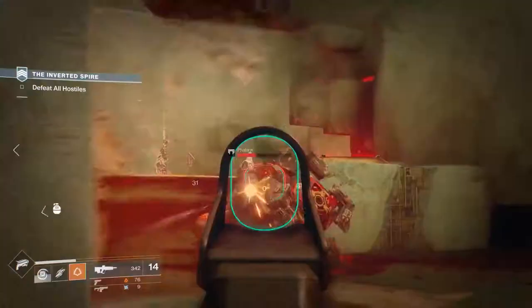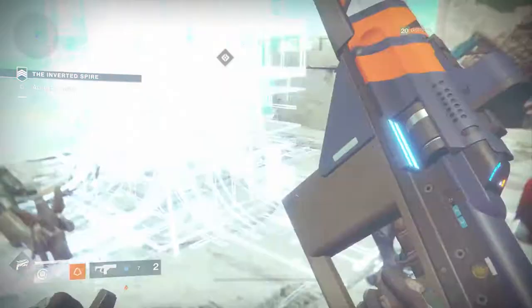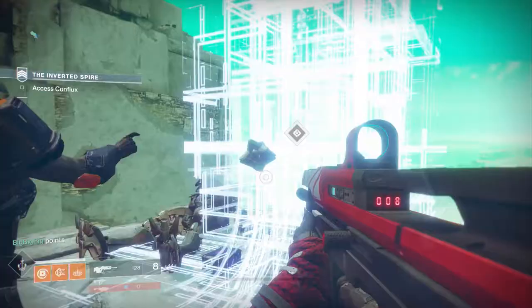Nessus is this unstable planetoid that is being taken over by the Vex. They are essentially terraforming this planet from the inside out, and it has these really amazing cliff faces and incredible vistas. And we're not going to just make you look at them.